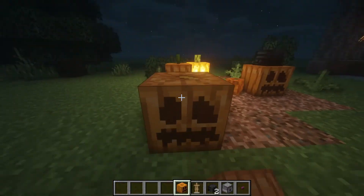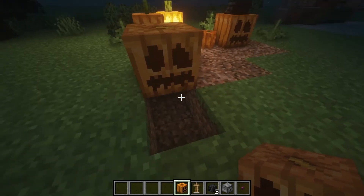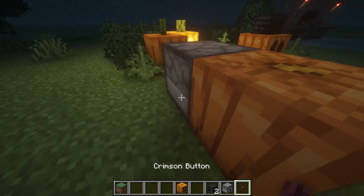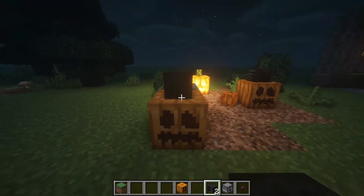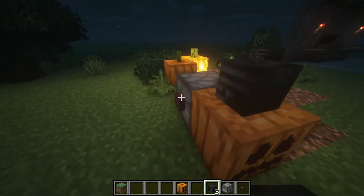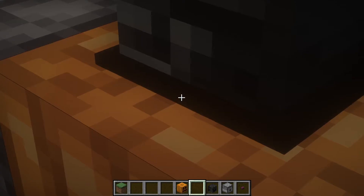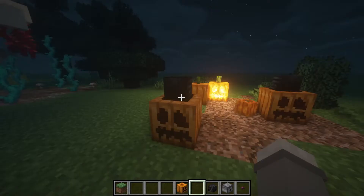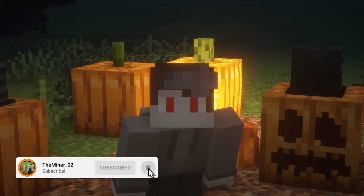Place any block you want — in this case I'll use the pumpkin. Then break the block underneath it and place a dispenser. Put the armor stand inside, and before we do that, place a wither skeleton skull on top so you have the black hat. Then place the armor stand — it should fall down, otherwise check if you removed the block. Then add a second wither skeleton skull, press again, remove everything, and you have yourself a pumpkin with a hat on top.